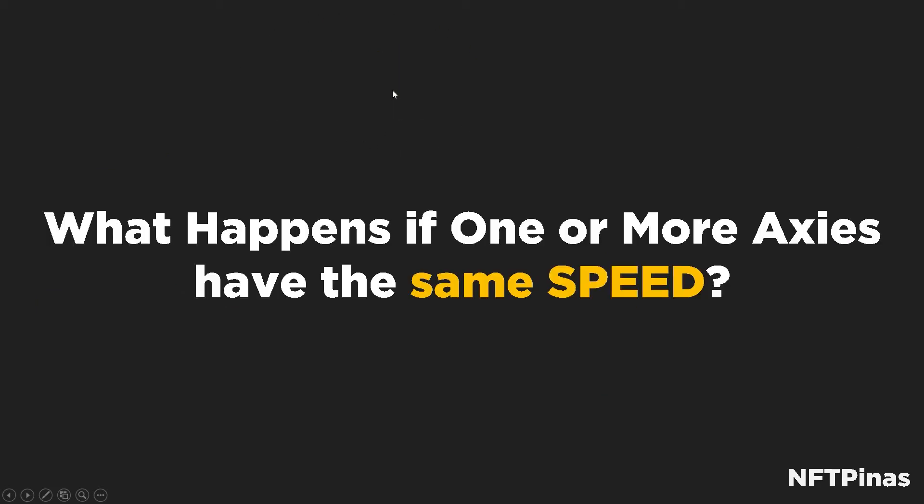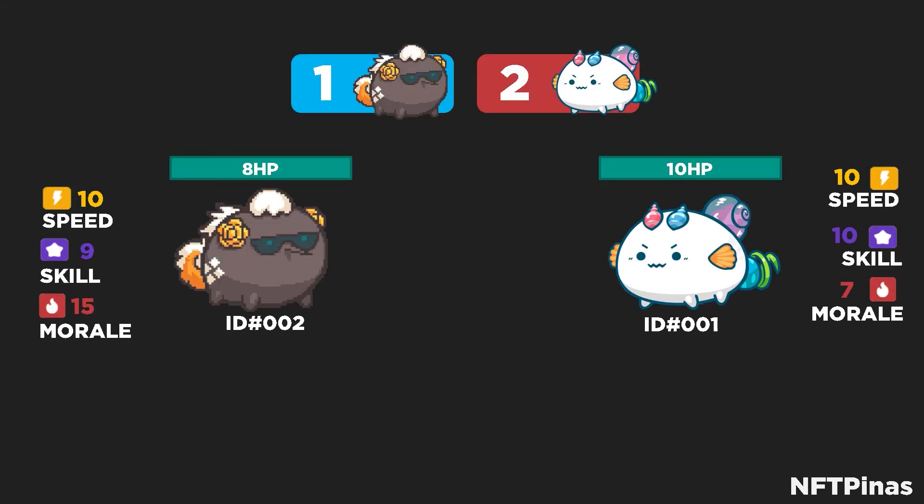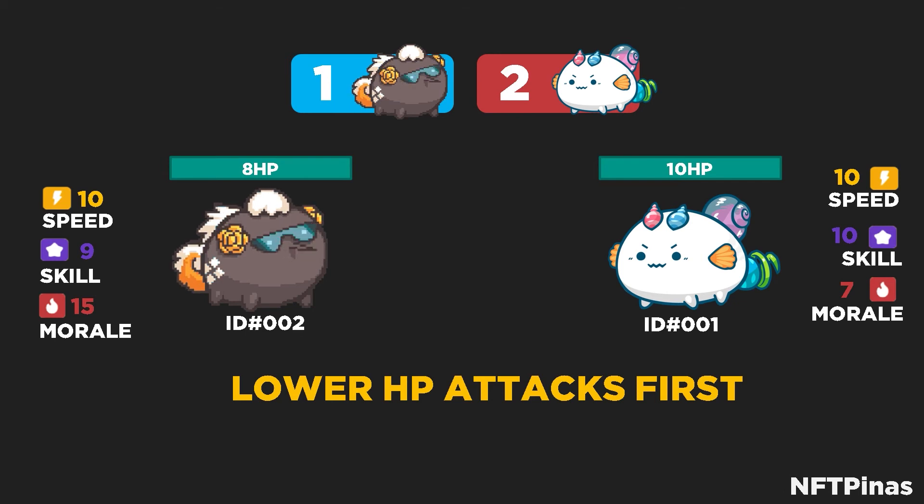What if one or more Axies have the same speed? What if the matchup happens to have all equal speed — who goes first? The game automatically determines this through the following checks. The next thing the game looks at is who has the lowest HP. The Axie with lower HP will attack first.